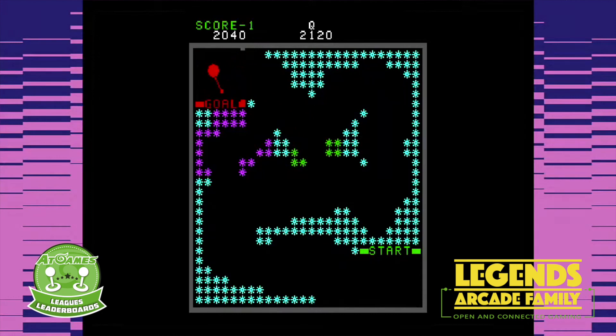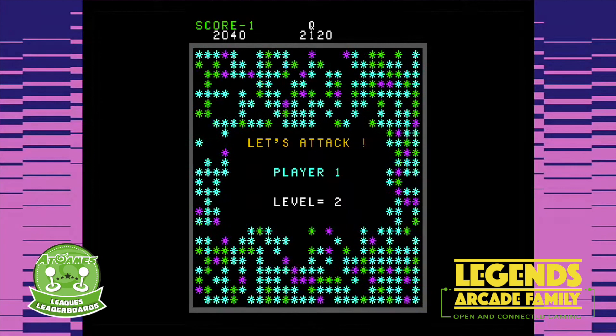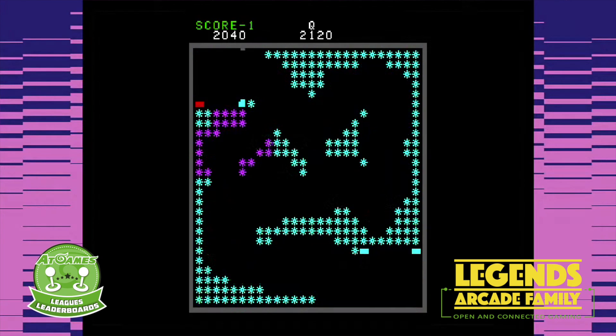What's up everybody? This is your boy King Creole here with another Legends Arcade family title played for this week's Fall Event Series: Crazy Balloon. This game was released by Taito in 1980. This game requires quite a bit of strategy and a lot of skill.